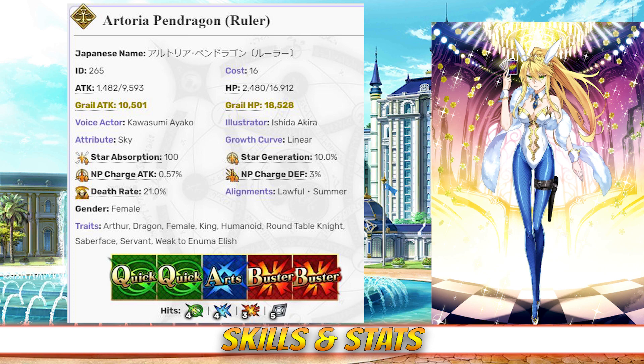When it comes to her command cards, Artoria has 4 hits on her quick card, 4 hits on her arts, 3 hits on her buster, and 5 hits on her extra card. She has an NP gain rate of 0.57% and a star rate of 10%. Overall, Artoria has an extremely defensive stat spread more suited for supports. Her NP gain is good but mostly comes from her strong arts card, of which she only has 1. Her star generating is also decent due to the double quick deck and good hit counts.